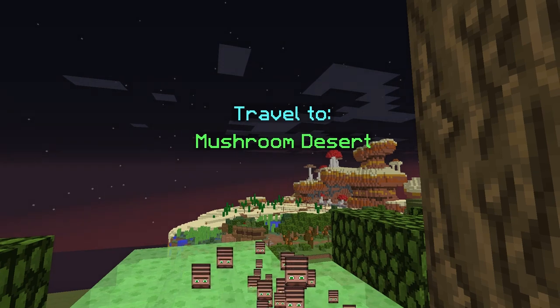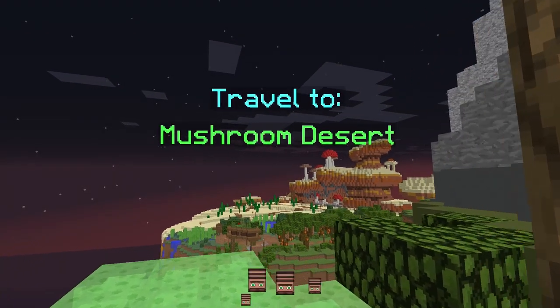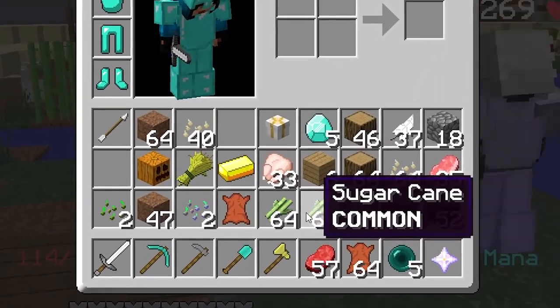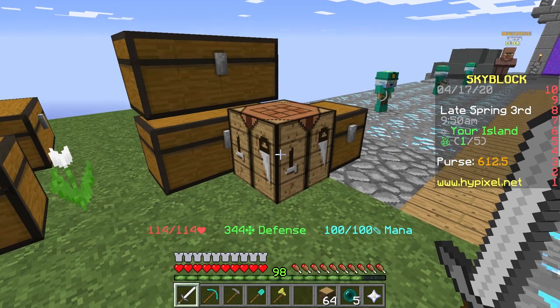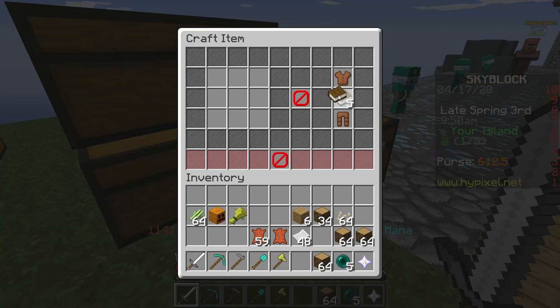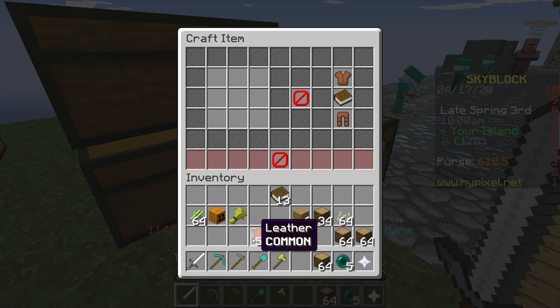You would then need to go to the mushroom desert to grab as much sugarcane as you can. I've already got a ton of sugarcane on my island so I don't need to mine any. Go back to your island, go over to the crafting bench, and make yourself as many books as you can out of however much paper and leather you've got.